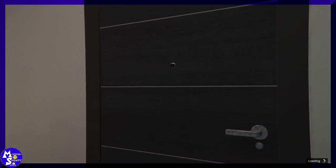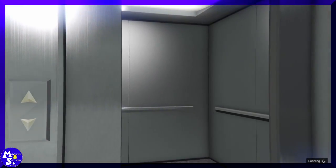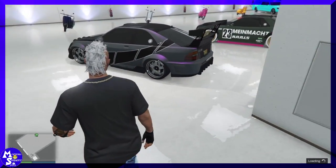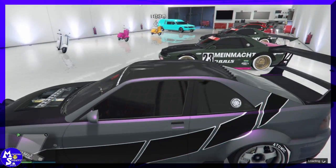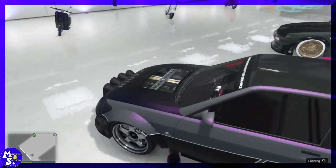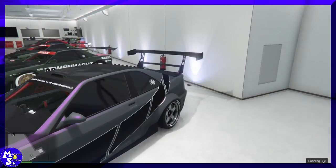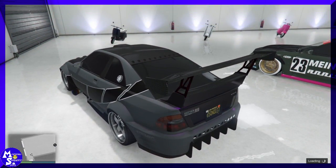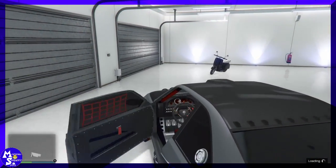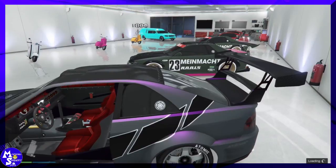Now get in the vehicle you're going to duplicate. The Elegy works best — any of Benny's vehicles work best because you get a high price. In my case I'm using the Sultan. Just to prove the glitch works, take a look at the license plate number there — remember that number because it's going to change once we're done with the dupe. Get in the vehicle and drive on out.